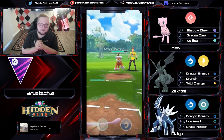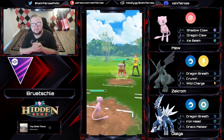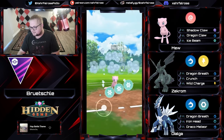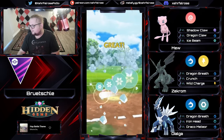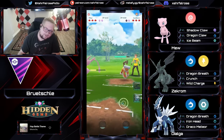We've got Ice Beam on this Mew, and B. Richley goes straight for the Ice Beam, not messing around, going to eat this Stone Edge. If this thing doesn't get shielded, I'm going to be out of my mind. Kaboom! They don't shield.